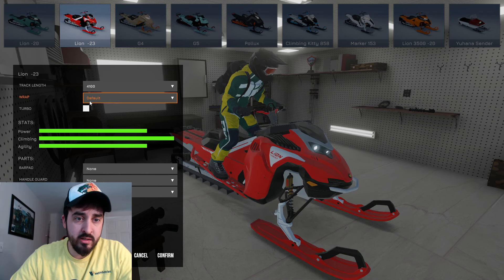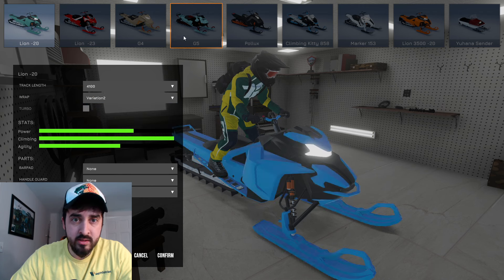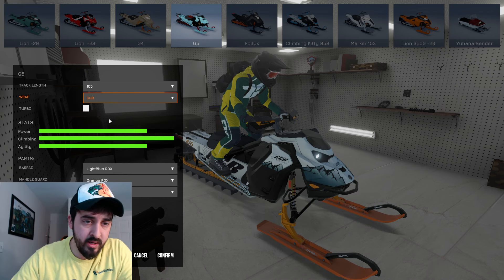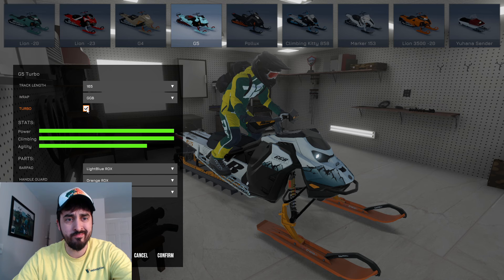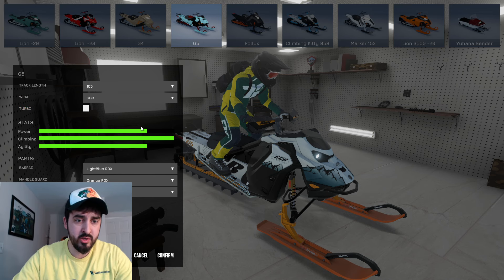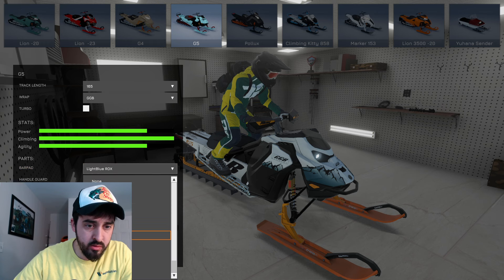They're also adding wraps to this game — all the machines have different variations you can choose from. My favorite is GGB because I love GGB; it's a great company that makes exhaust for snowmobiles. I believe GGB is going to be added to this machine so you'll be able to tune the sound of your snowmobile as well — that's coming in a future update. Right now you can already add bar pads.